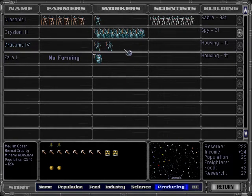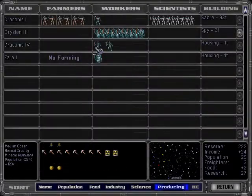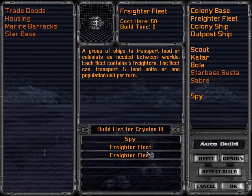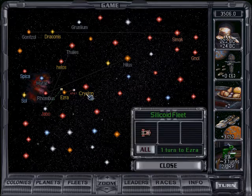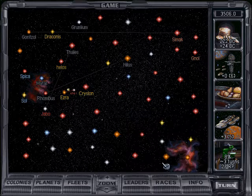This is great — we have a Silicoid housing colony, so that is going to provide plenty of Silicoid citizens for our empire. As a matter of fact, we might even consider getting rid of our own race on Draconis. I wonder, can you totally exterminate your own race? Because the Silicoids are strictly superior to our race in every way. I'm going to consider that actually — man, that would make me a bastard, wouldn't it?